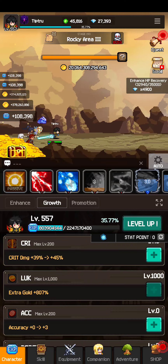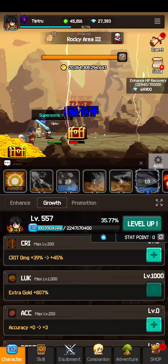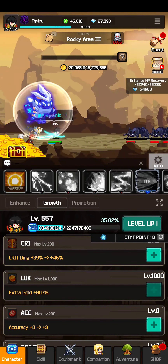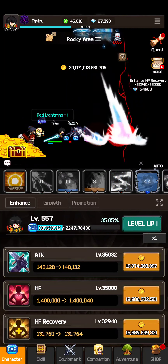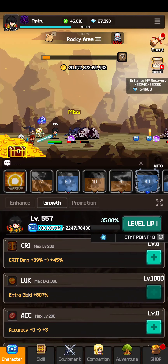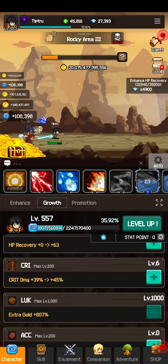Hey, what's up guys. These are the two biggest mistakes I found out I made so far playing Slayer Legend. The first one is that Luck on the Growth tab under Character should be maxed out as soon as possible. It'll give you more gold to enhance attack and other stats, and probably the next one would be like Strength or Critical, but Luck is definitely the biggest.